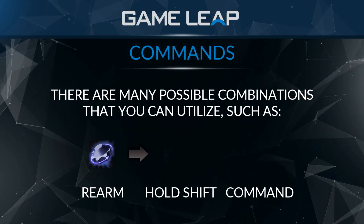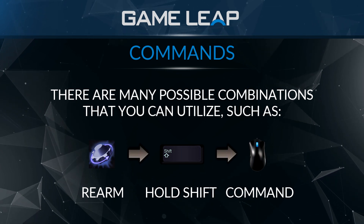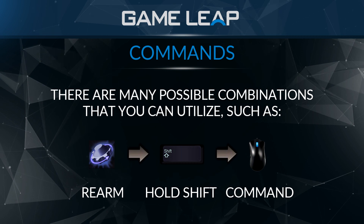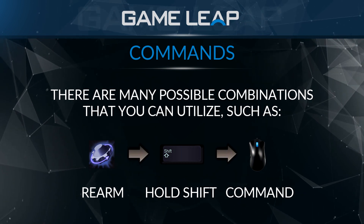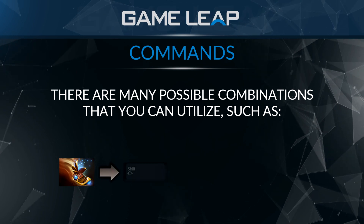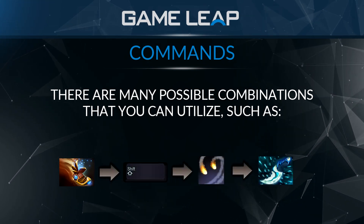There are many shift queue combos that you can execute with Tinker. The simple one is you just rearm and move away so the rearm is not gonna be cancelled. The second combo is you TP to a lane, shift queue rockets, and shift queue the dagger so you're in a safe spot — in case you have a dagger.